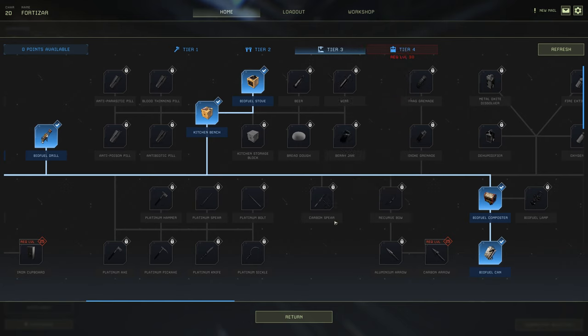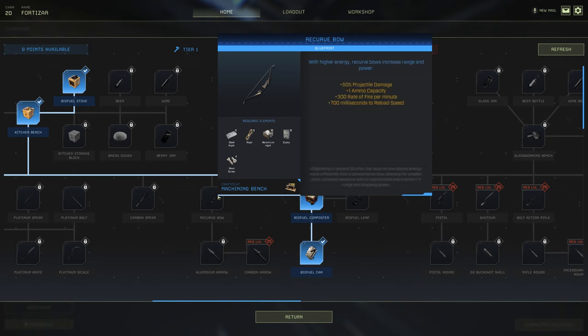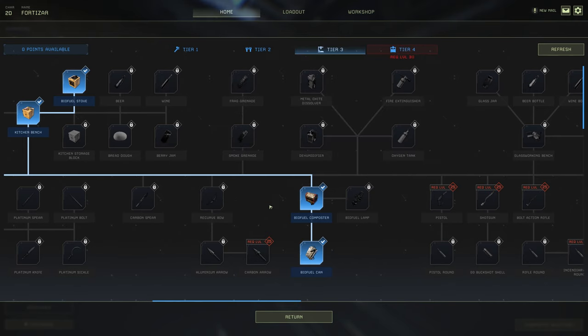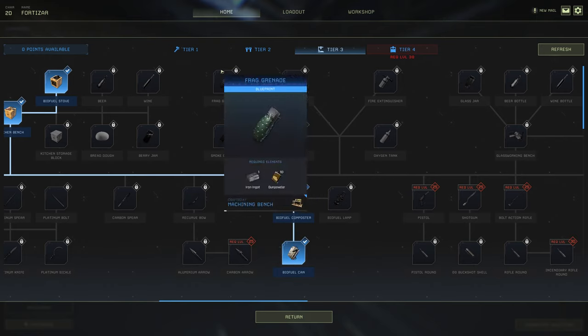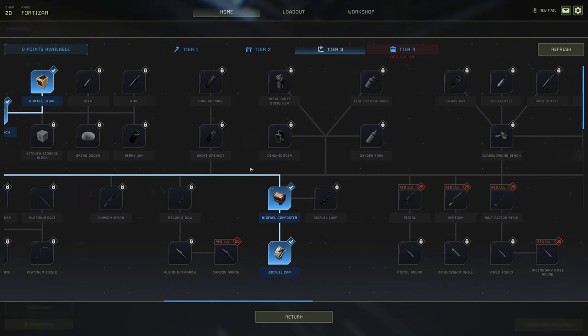The recurve bow is a hard must for a solo player — it's a really good bow with great rate of fire, but like I said I don't go aluminium or carbon arrows, I'm sticking with bone. Now that smoke and frag grenades are released, I will actually be unlocking the smoke grenade on my main game — so a smoke grenade will be a hard yes for me.